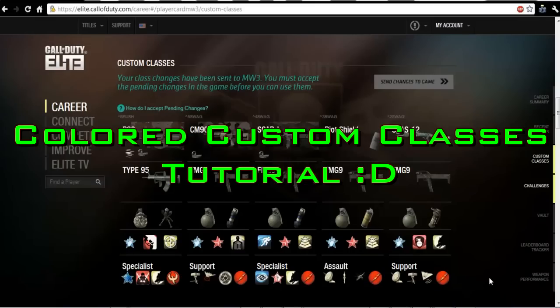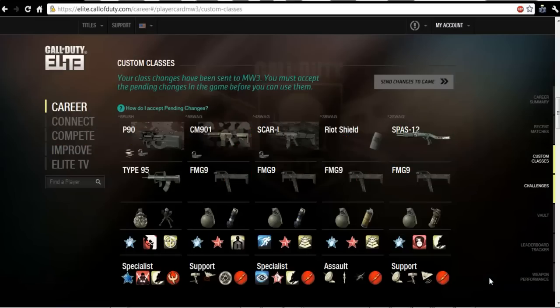Hey, what's up, it's Alex and today I'm going to show you guys how I have my custom classes colored. One of the requirements is to get a Call of Duty Elite account — not the paid account, but just a normal free account. You download the app and it'll show you how to do it. It's worth it because you get double XP, a title, and an emblem.